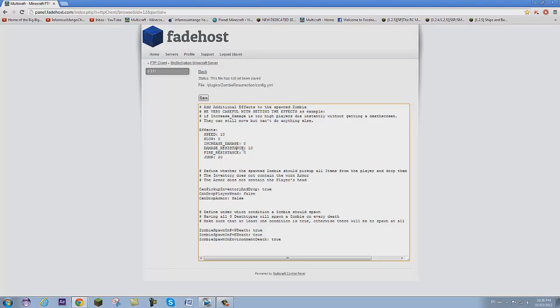You can increase the damage. If you want it to be slow, you can put a number there. Damage resistance — I put that because my jump is really high, so when it jumps and falls it can take a lot of damage. Then you can edit whether you want it to be able to pick up inventory — I put that to true because that's kind of cool — whether they can drop the player head and become a normal zombie, and whether they can drop the armor.